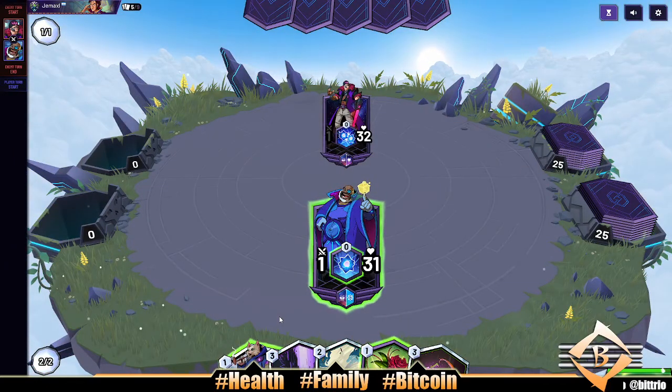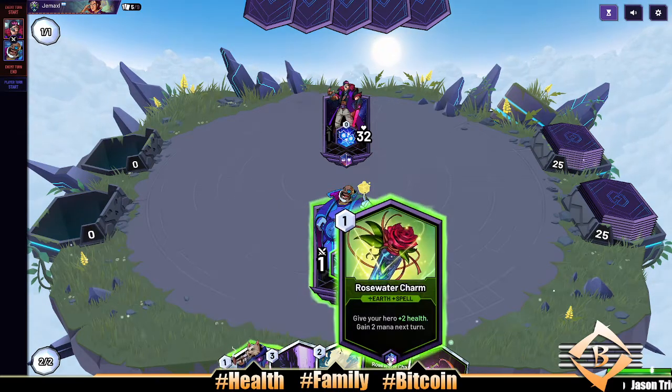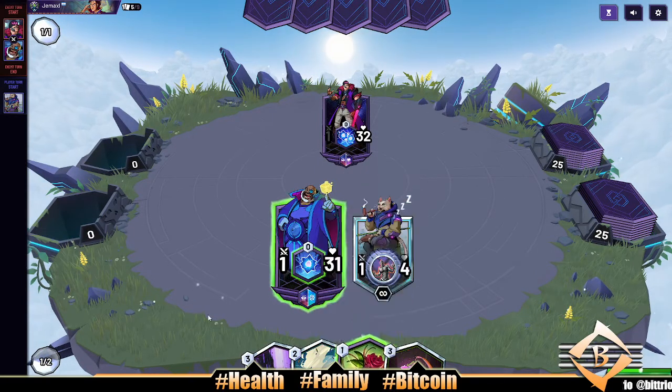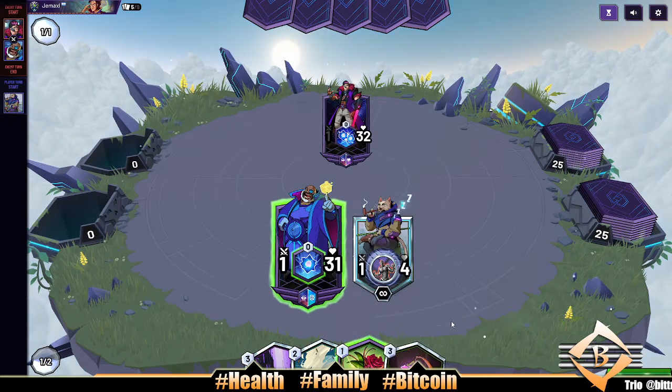Our opponent does nothing turn one. We're gonna drop Niko — or we're gonna ramp. No real reason to ramp right now. Actually, I should have played Orchid — I didn't even notice I drew that. That was probably the play.